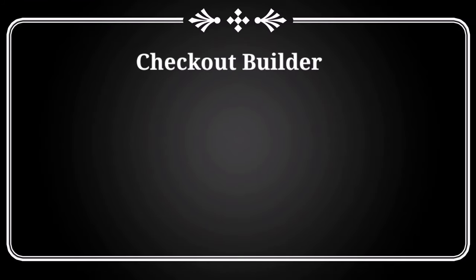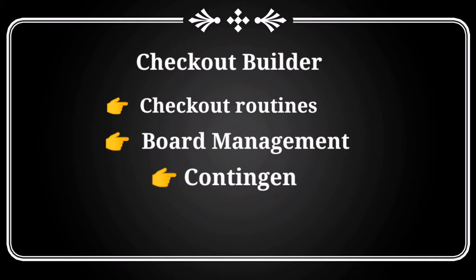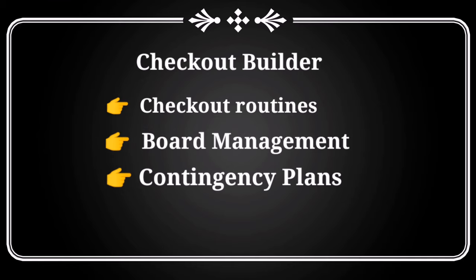A quick review of what you'll get from the Checkout Builder exercise: you'll get to learn your checkout routines and know which routes you need to go in order to leave your favourite doubles. With board management, you know your way around the board, moving from number to number to hit your big double. And finally, contingency planning — you know if you miss that big number, which way you need to go to guarantee yourself as many darts as possible at your favourite doubles.